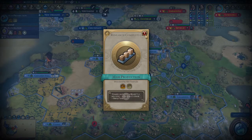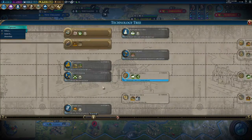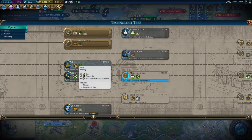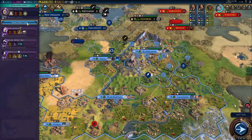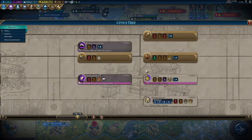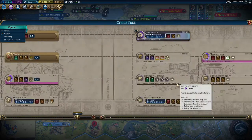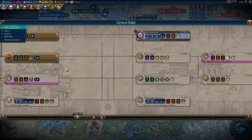Venetian Arsenal is available. Start working towards the banks. We're going to need to get guilds — build three markets. We're working on that right now. So let's do this actually — get the guilds. There we go.